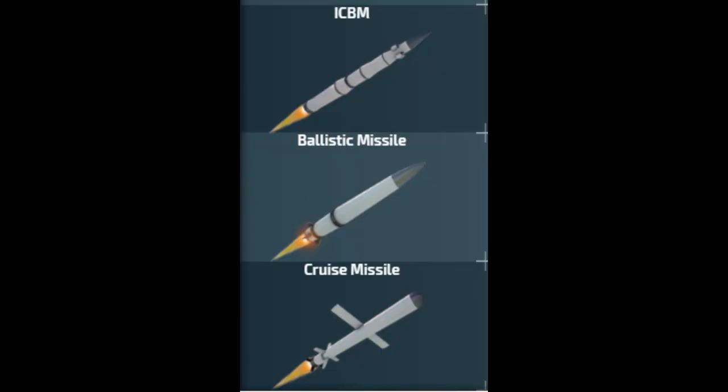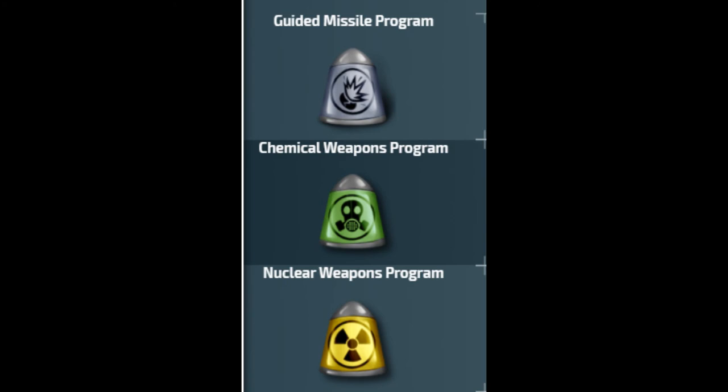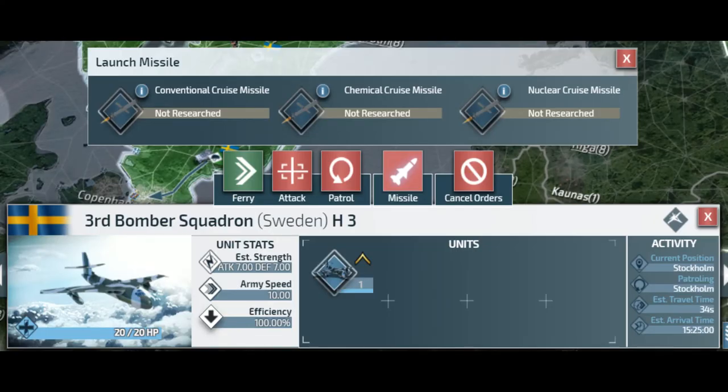Unlike in Call of War, missiles are their own class and can only be shot down by specific units. Missiles are split into three types: cruise missile, ballistic missile, and intercontinental ballistic missile. Each of them can carry three warhead types: traditional explosive, chemical, and nuclear. Missiles can be launched from their designated launchers or from other units.